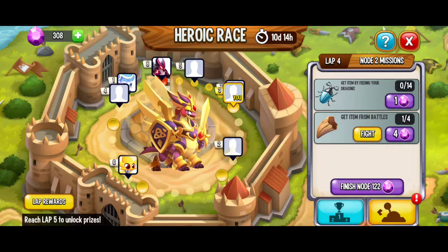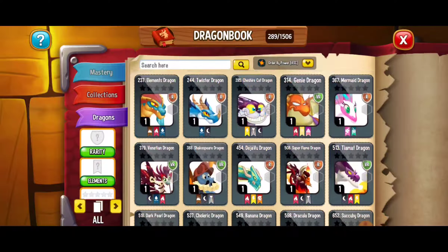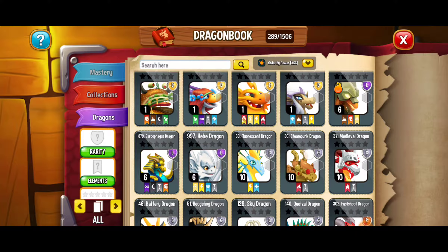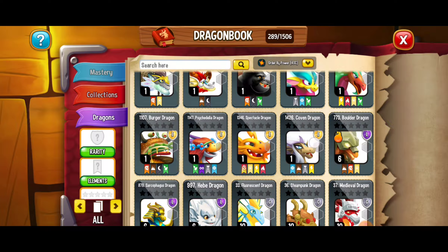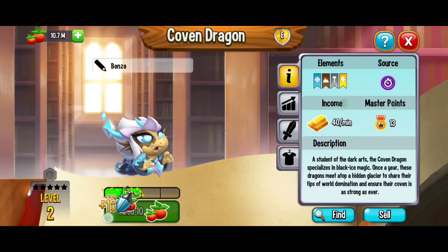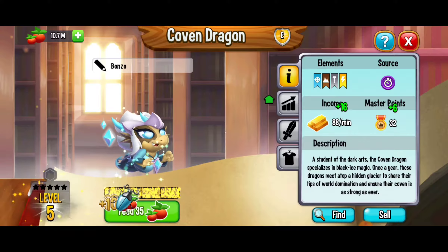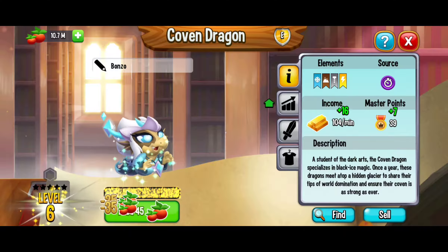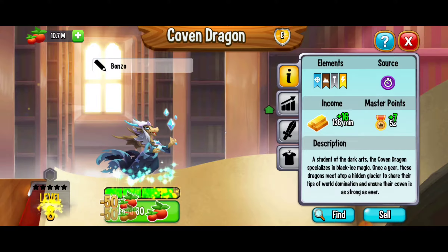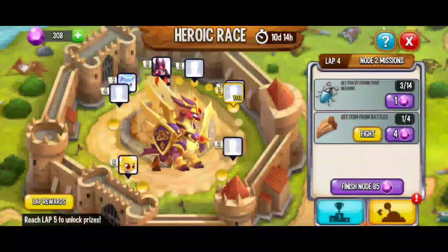While we're waiting for that, we can feed our dragons. Here we're going to go to the dragon book and choose another level 1 dragon. Coven Dragon — we're going to go for the coven dragon and try to get some beetles. I'm leveling up the dragons to around level 7 to 10 — the higher the level, the more food it costs. Still no beetles, okay. We've got 3 out of 14 — not too shabby. We're just going to choose a different dragon now.